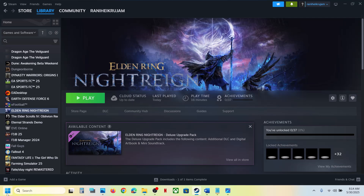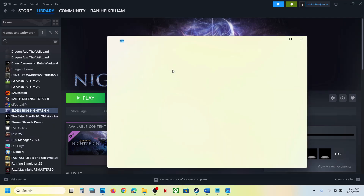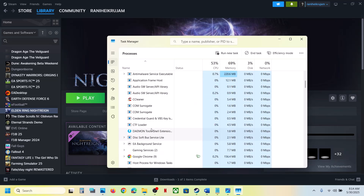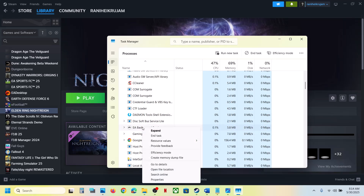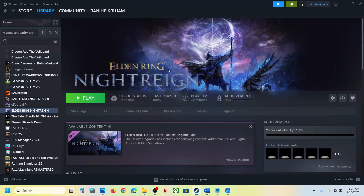First, right-click the Start menu and go to Task Manager. If you see any Easy Anti-Cheat services or game services running, right-click and click End Task. In my case it's not running, but if you see Easy Anti-Cheat or game services running, end the task and then try to launch the game once again.